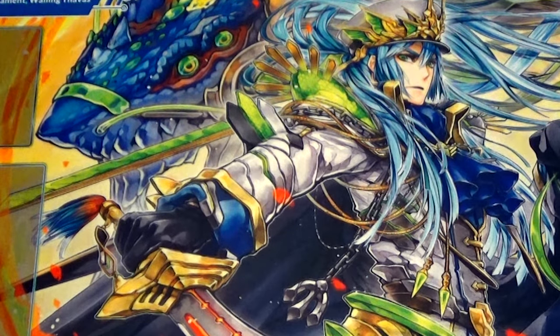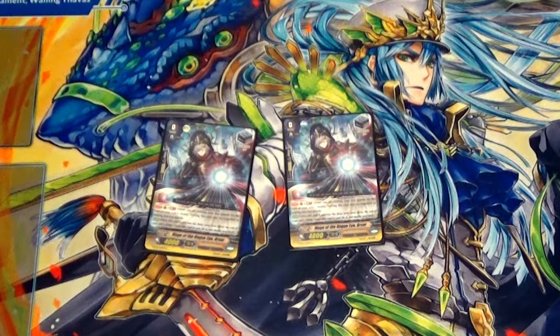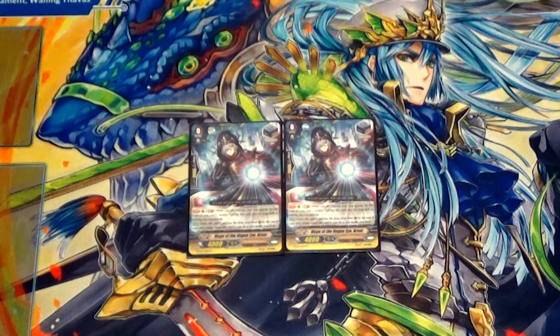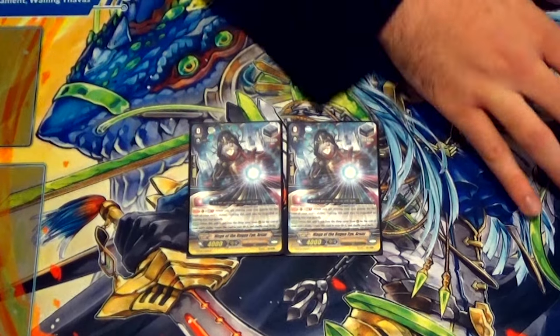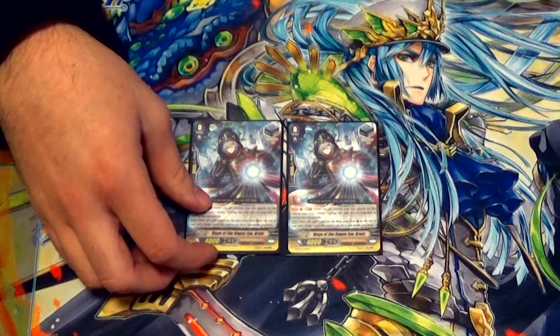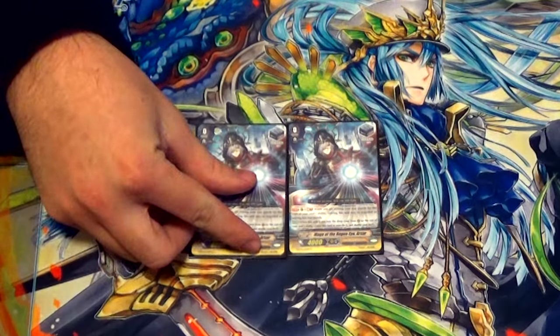For grade 0s, my triggers are two copies of Major of the Road Eye. His skill is that he can count as two for a sacrifice, and when he's killed for a cost or effect, you shuffle him back in. It's mostly so you can go: Luard stride skill, call this out, sack it off with Diablo. Sometimes the stand trigger goes off as a stand trigger, but that's not what you're using him for — you're using him for the treat-as-two ability.